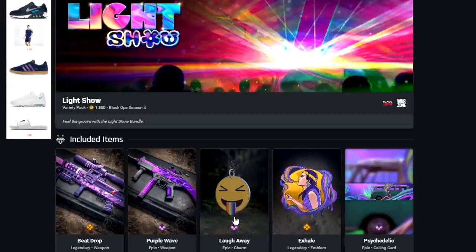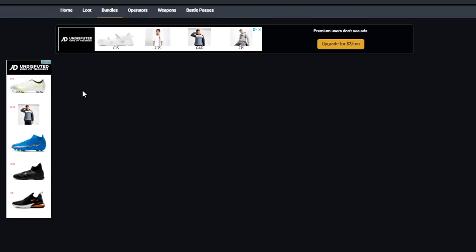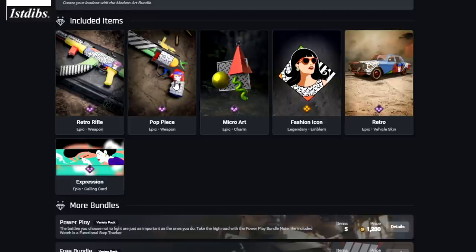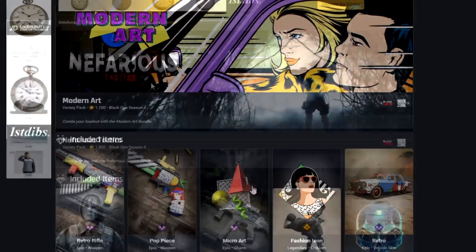Modern Art has a cover that looks like an old-school Batman comic. We've got the Retro Rifle as the AK-47 blueprint, the Pop Piece as the Magnum, plus a Charm, Emblem, Vehicle Skin, and Calling Card. It almost looks like the toy AK-74U Mastercraft we've seen before.